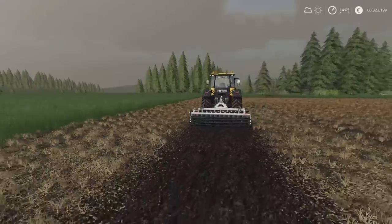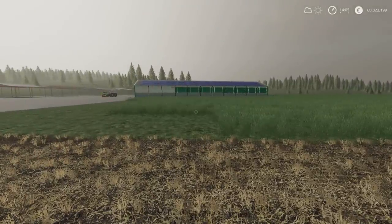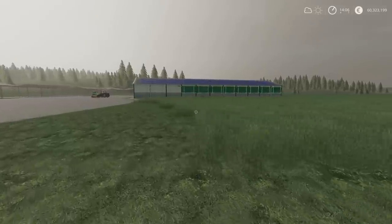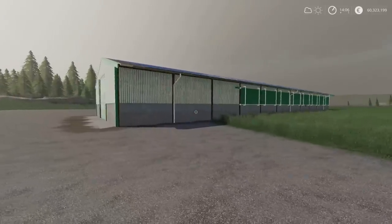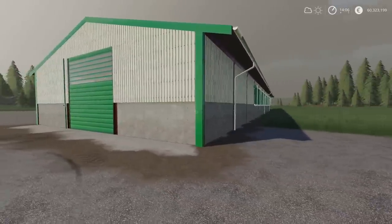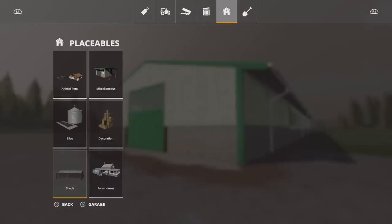Last of the mods for today is an absolute corker — I really like this one. We've got a Modern Poultry House. Before you say we've had poultry houses before, this one is different. It's by Black Sheep Modding, 13.06 megabytes, 12 slots on console, Seasons compatible, and it's brilliant. It's an automated chicken shed: with the trailer that comes with it you don't have to touch the egg boxes manually.